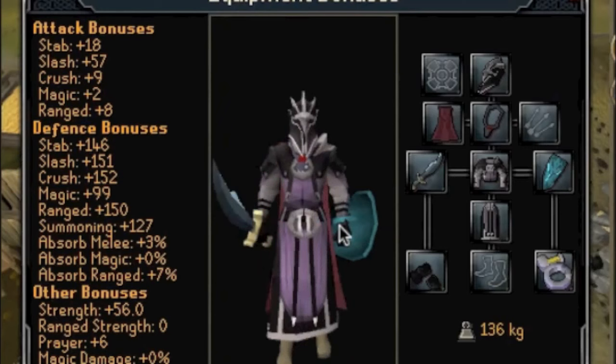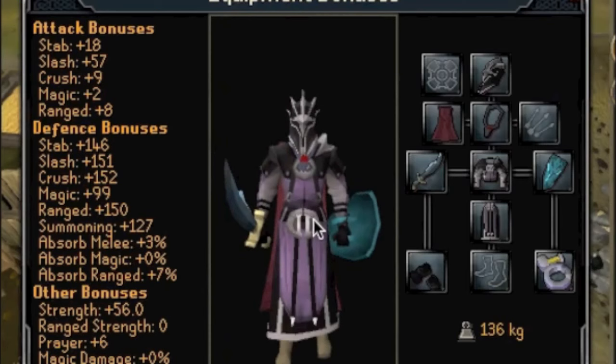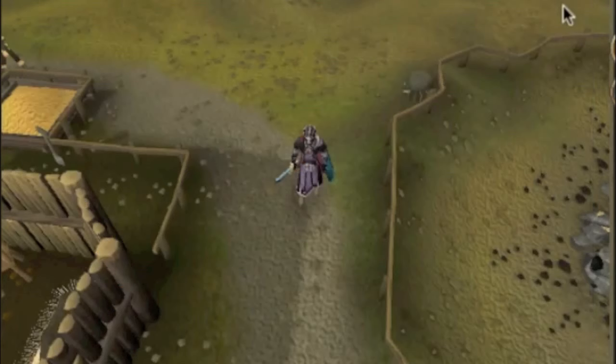If you're also level 40 and you're a member, I'd consider getting void. Void is very good — it's almost the same as Bandos except for the defense bonuses. What I mean by almost like Bandos is it gives 15% extra damage. And the good thing about it is it's free. So if you're level 42 defense, you should consider getting it, though it takes time.